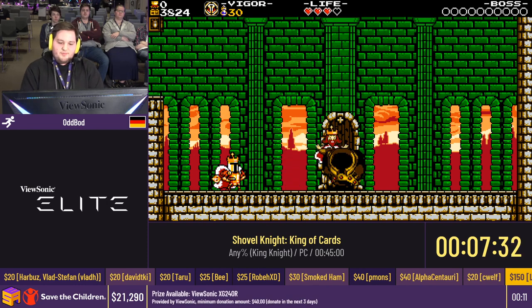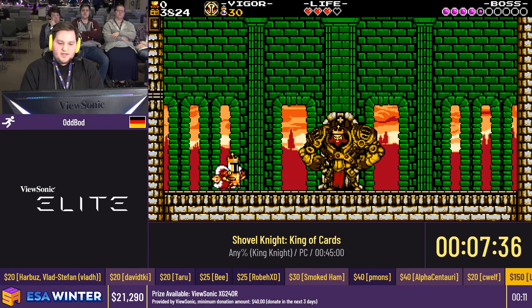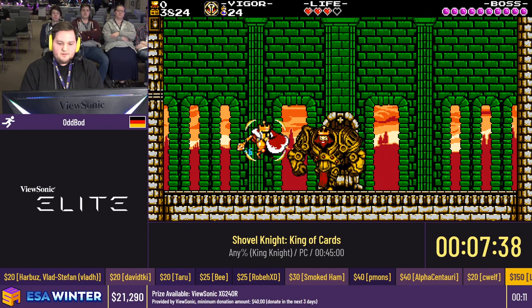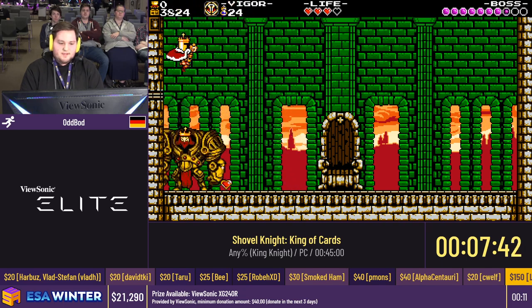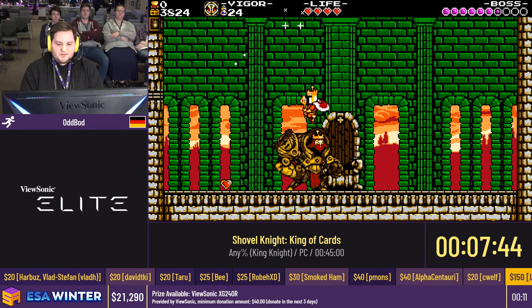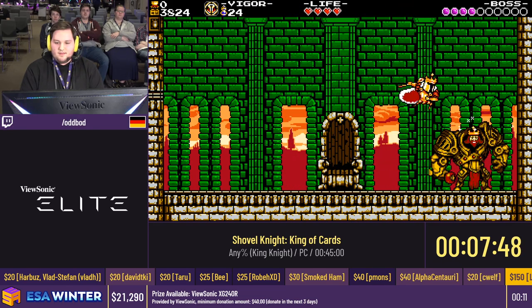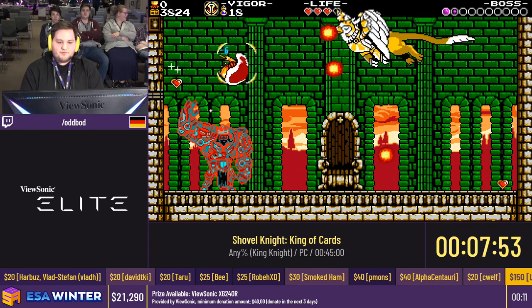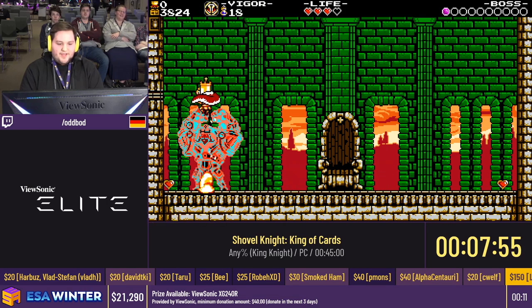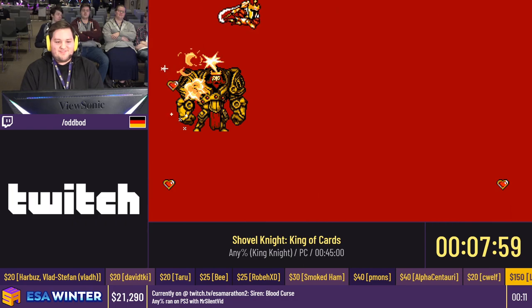Now we're gonna fight the first bigger boss. Immediately you see the Turncoat come in handy — I jump at him and get a Turncoat attack, then spin into him and get a double hit, hopefully. Perfect. Now he's gonna raise his arms and give me one of three RNG patterns. I kind of got an okay one — not too bad. He goes into his final attack, I bounce him a couple times and finish him off with Turncoat.